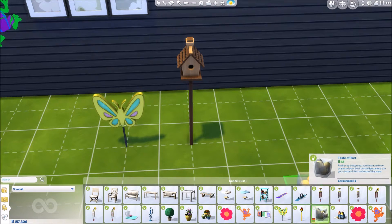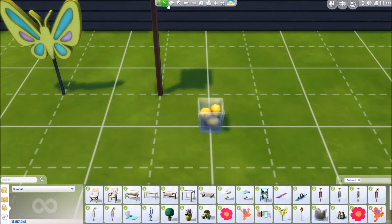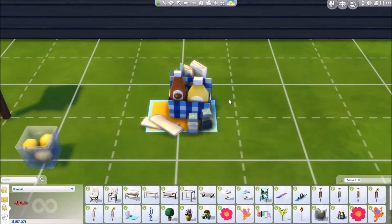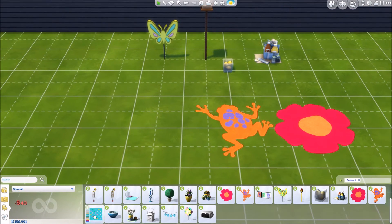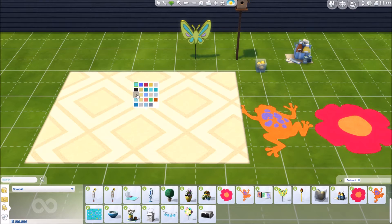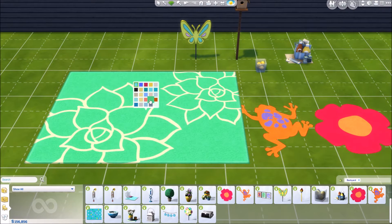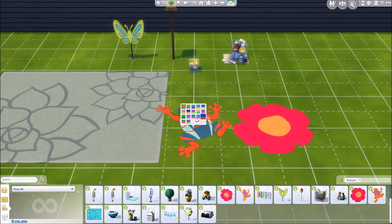You get a decorative bowl — I think it's pears — that comes in different colors. There's also a picnic scent item that goes on the picnic table, which is freaking adorable — I love that one. Then there are rugs with frog and flower designs that scream kids to me. But there's also a nicer rug I'd use in a living room or on a backyard deck. The gnomes match the wall decals.